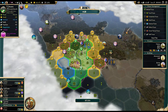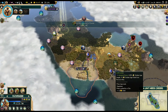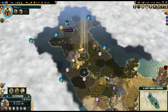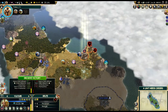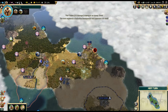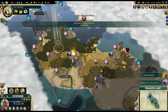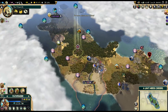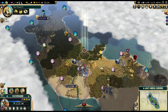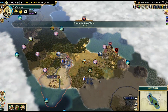In two more turns our border will expand, and we might grab another lapis lazuli to the east. Our Vulture can grab the Sovereignty policy — plus free faith right away, which makes more sense than Justice. Let's kill the barbarian brute. We might be able to kill him without recovering health, but we don't have the bonus against barbarians. There's the worker — we'll work the lapis lazuli first, mostly for the production.